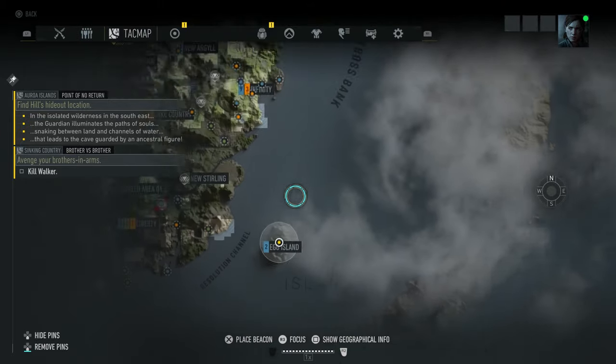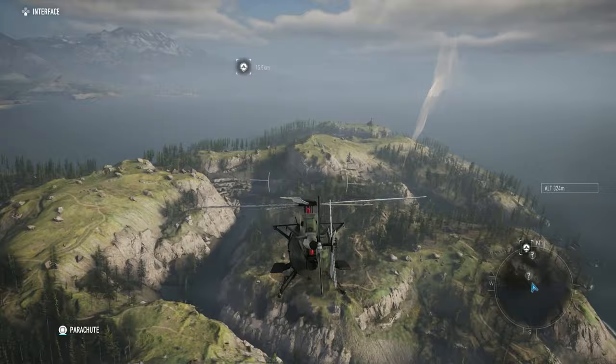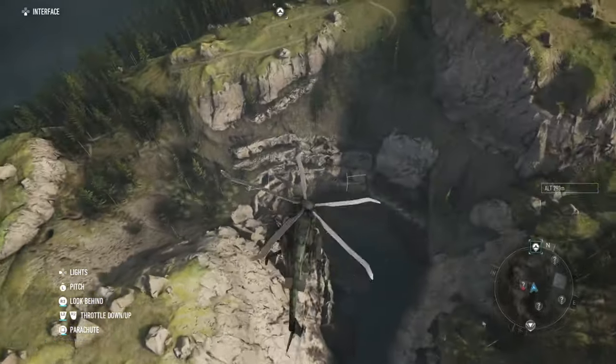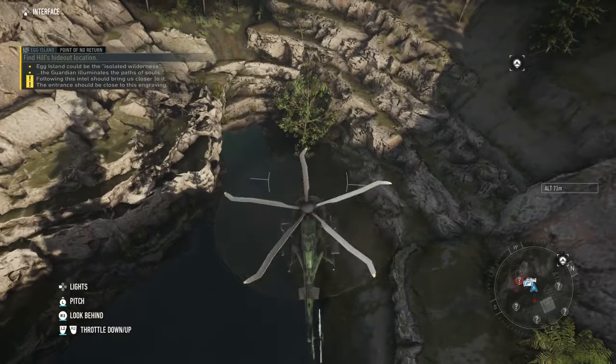The isolated wilderness is Egg Island, located southeast of the map. The guardian that illuminates is the lighthouse right here. The river that goes to the middle of the island is a reference for the snaking, and finally you can find the secret cave here at the middle of the island.